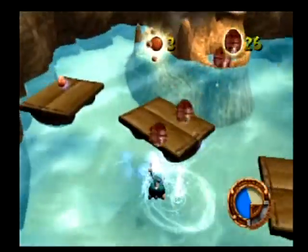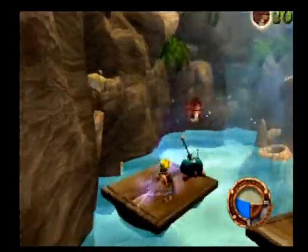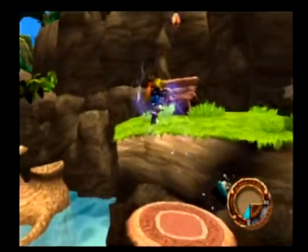Good work. The blue eco caused the door to open. With blue eco you can breathe energy into all kinds of precursor artifacts that have been dormant for years.